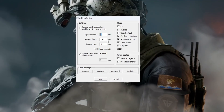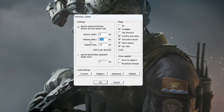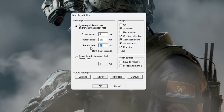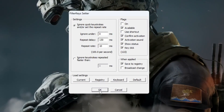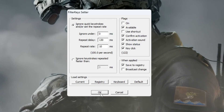Repeat Rate — set to 10 milliseconds, which makes key repeats happen faster. On the right side, check the small box to enable these settings, then click OK to save and apply. Now your keyboard will feel more responsive, which is very helpful in fast-paced CS2 matches.